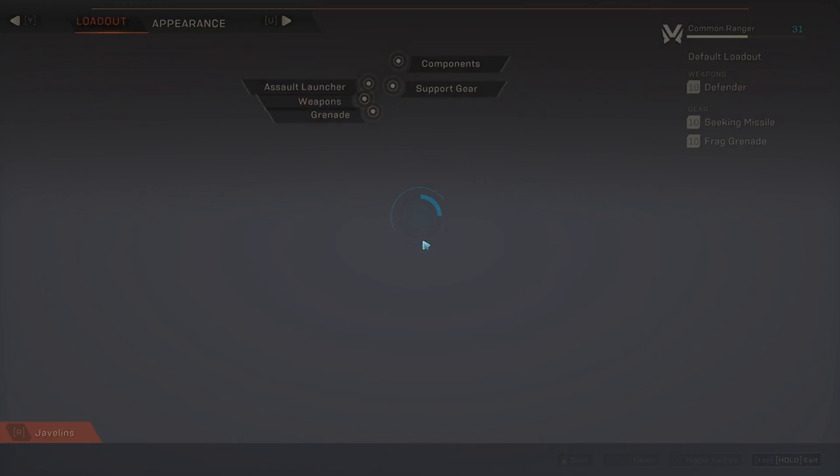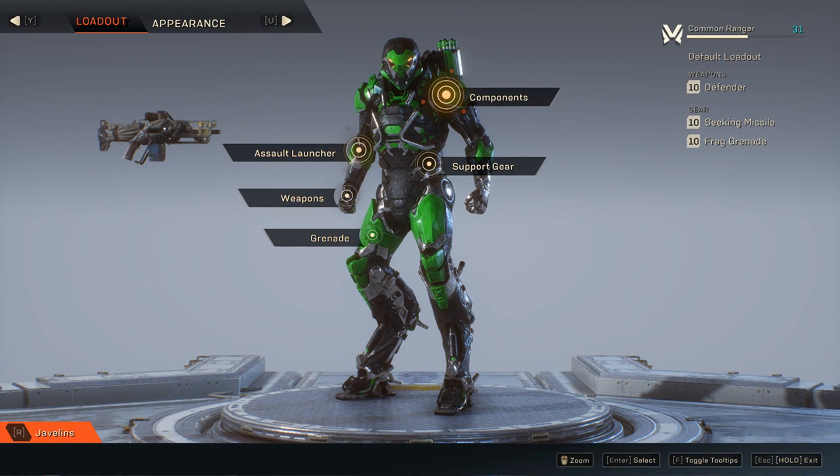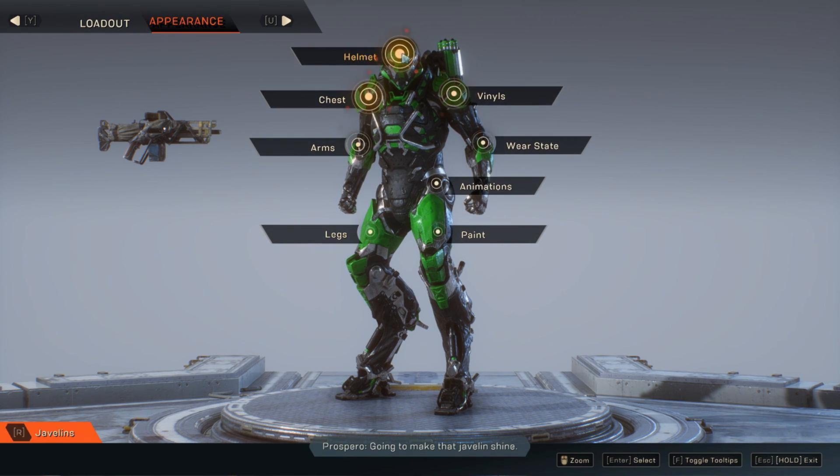You're going to click F on this thing on PC. I don't know what it is on console, but at least it's F on PC. And you will see your armor right here. You can edit your components, assault launcher, support gear, weapons, grenade, and so on. But on this one it says Appearance — you click this one and you can change.